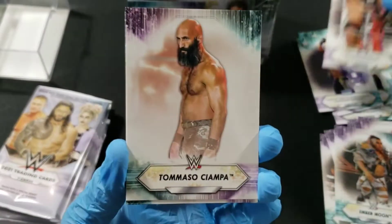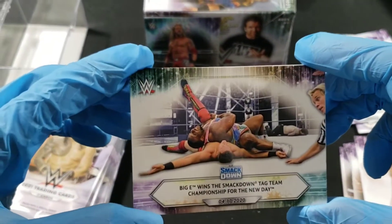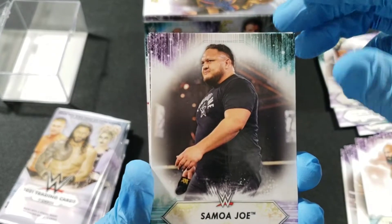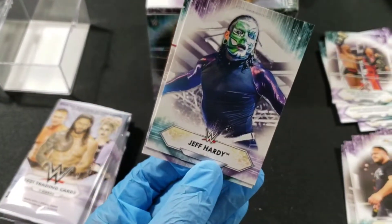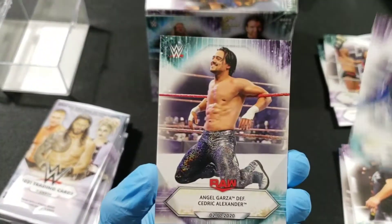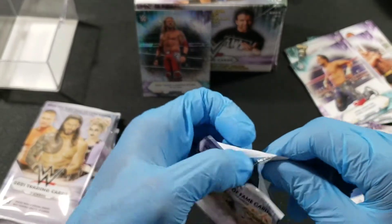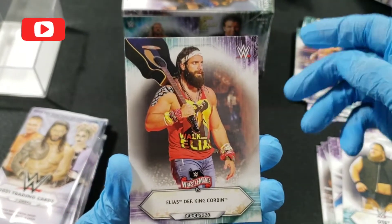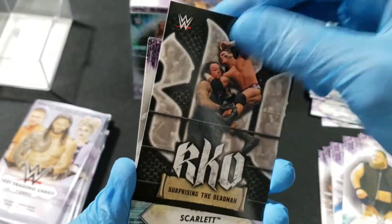Shout out to my best friend for buying this pack for me! Big E wins the SmackDown titles for the New Day, Samoa Joe, Drew McIntyre wins the Rumble, Jeff Hardy, and I think that's Angel — no idea, haven't seen him. Otis, Elias defeating King Corbin.